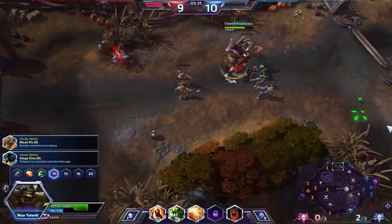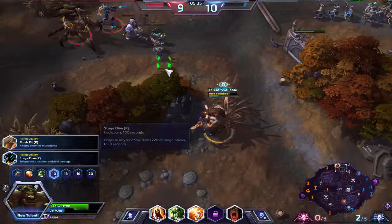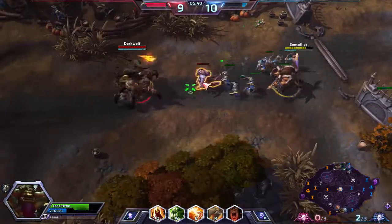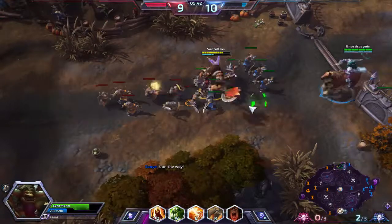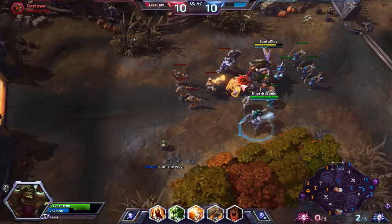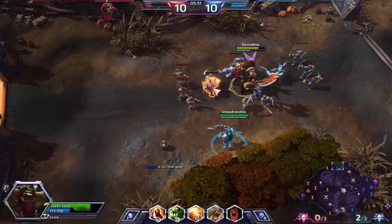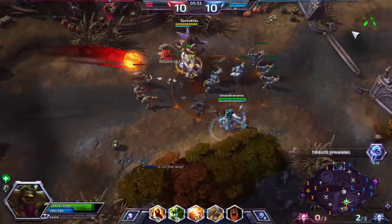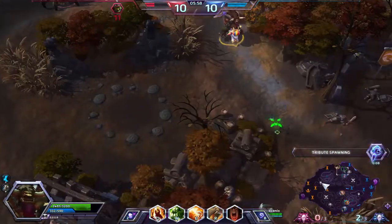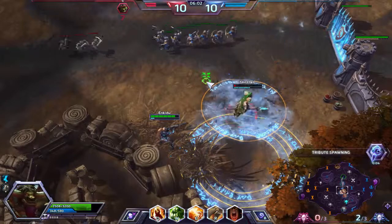We're going to be picking up our heroic ability — Mosh Pit. Stage Dive could be used as an escape, but Mosh Pit will be pretty good especially around the tributes. Basically, I bust out a guitar solo and cause all nearby enemies to just dance around me — it stuns them and renders them vulnerable.